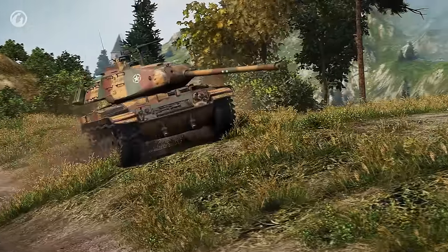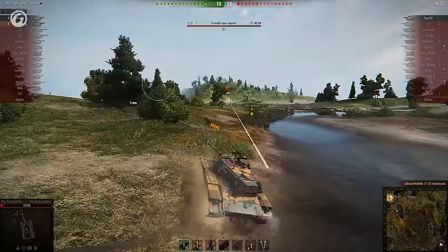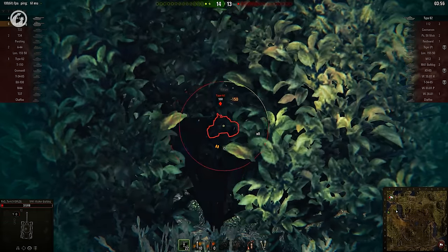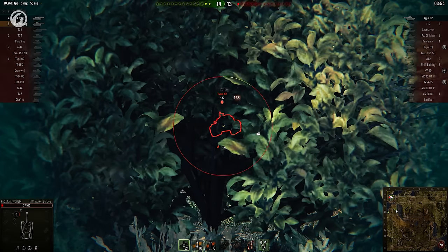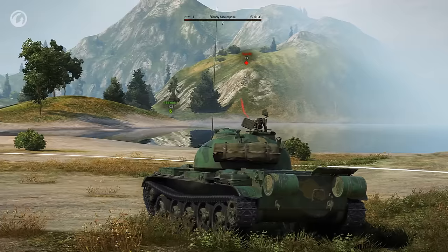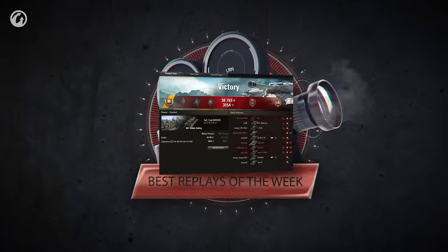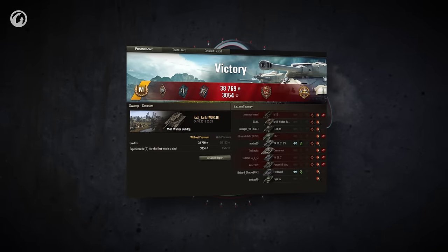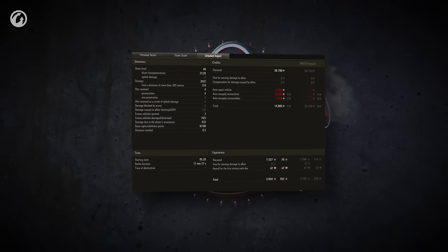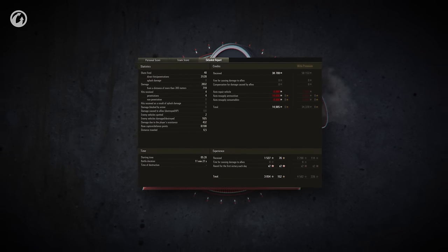FAQ must be some sort of prophet. The Type 62 fires, revealing its position. FAQ hides and returns fire, fully resetting the cap. It seems our Bulldog doesn't have enough shells to finish the kill, but it doesn't matter — their ally arrives and secures the victory. Nice work, FAQ tank. A Defender rises to the challenge, and you got there just in time. That was a lucky shot of course, but you miss all of the shots you don't take.